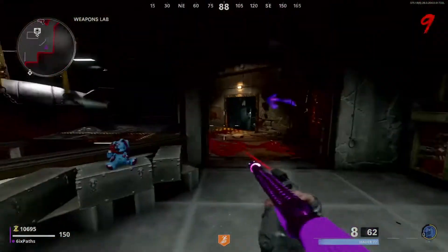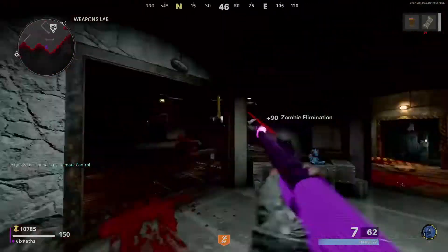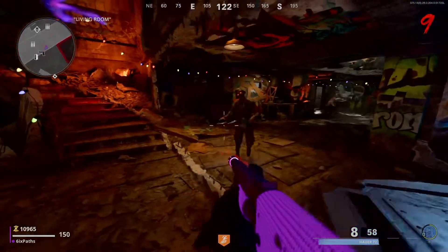Take the keycard to the control room area where Deadshot is and insert it. Once you do, the drawer will open up and you can now pick up what is called the Die Remote Control. After you've obtained that, you want to go back and come to the room where the OG notched totem easter egg was started.